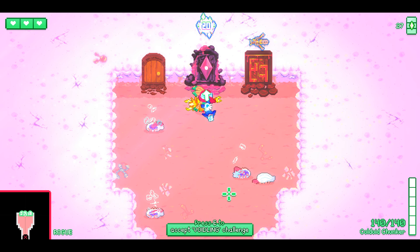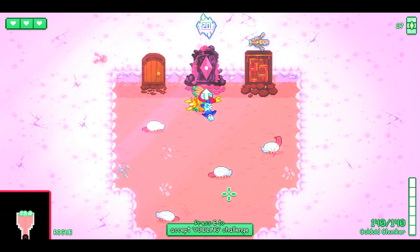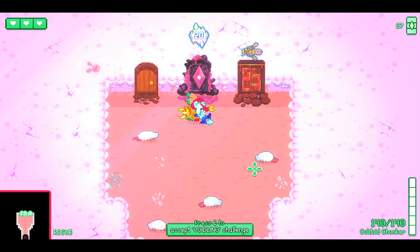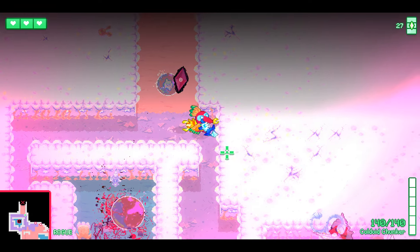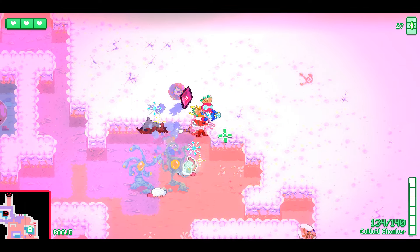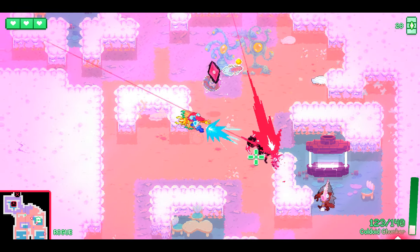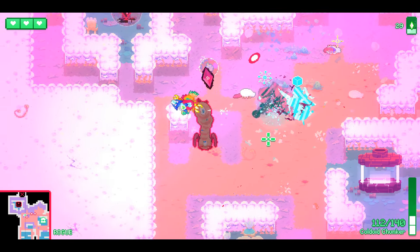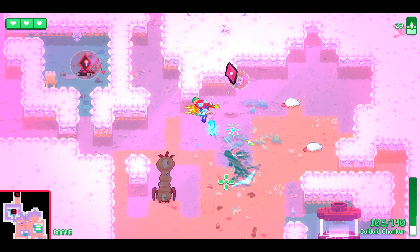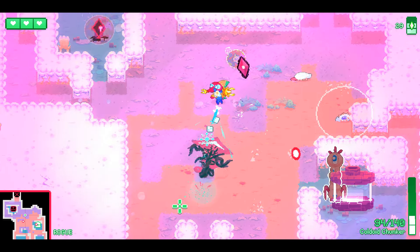I'll try the Accept Void Link Challenge, which means during this room a lot of Void Link enemies spawn — they're very tough, kind of like the super elite police that come later in Nuclear Throne. Before those appear, try to take out as many enemies as you can. These ice projectiles are helping me dodge more easily.